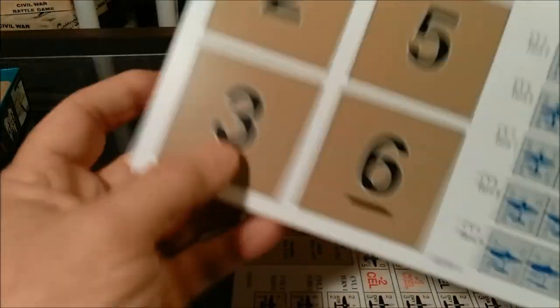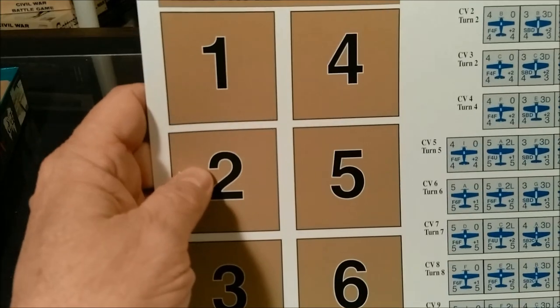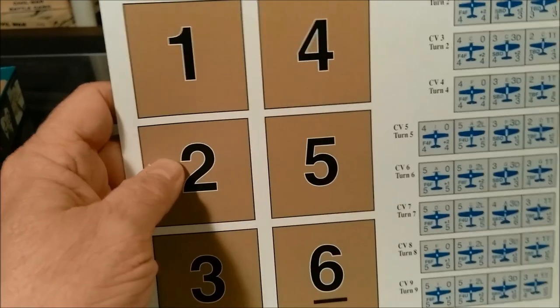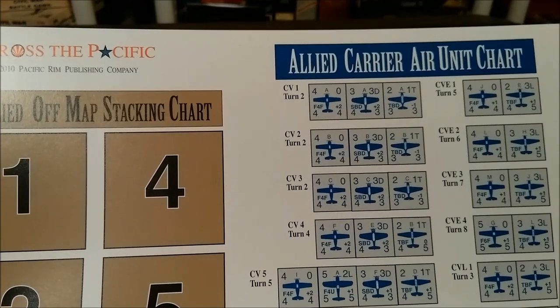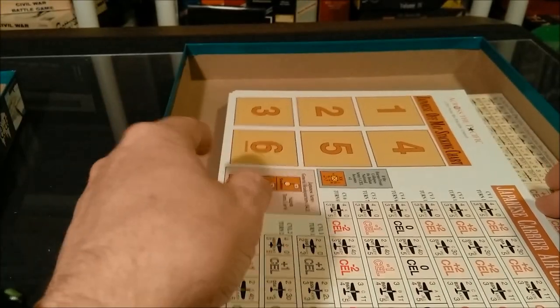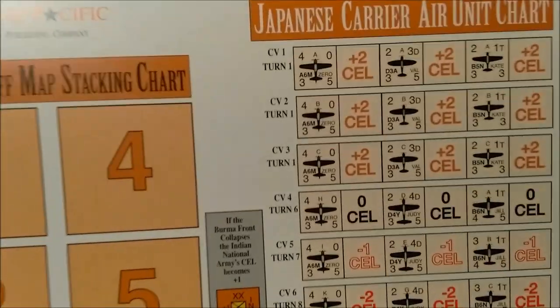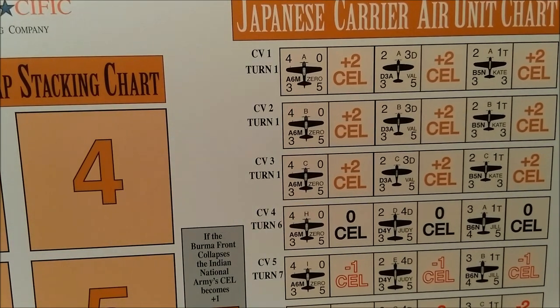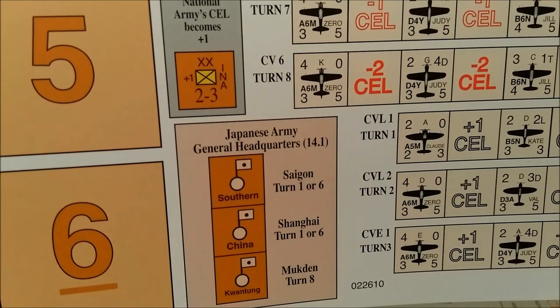Here we have the Allied Carrier Air Unit chart. Allied off-map stacking, then the Allied Carrier Air Unit charts — illustrations of when they come in. Nothing on the back. Looks like the Japanese Carrier Air Unit chart — stacking, off-map stacking. It tells you what units are available at the beginning and then reinforcements that come in during the game.